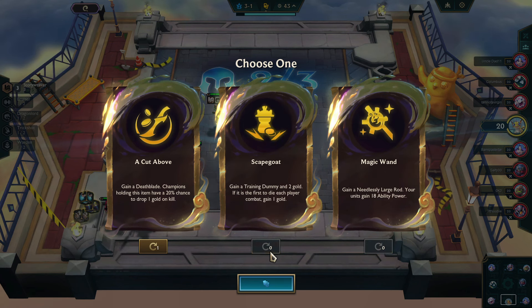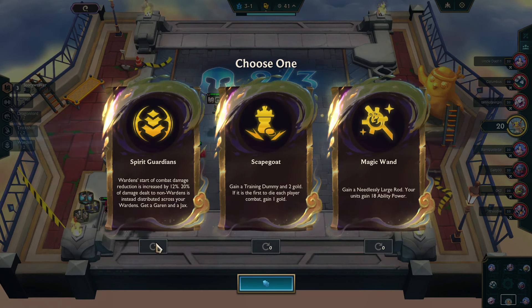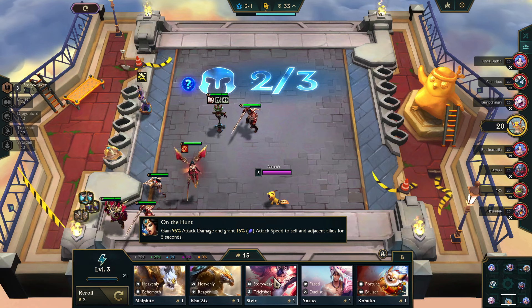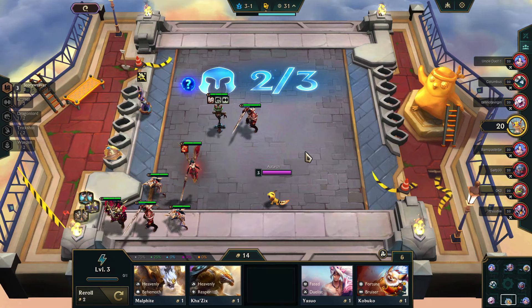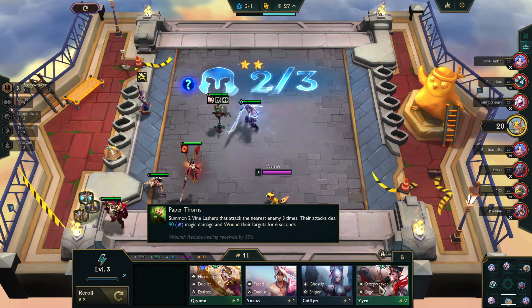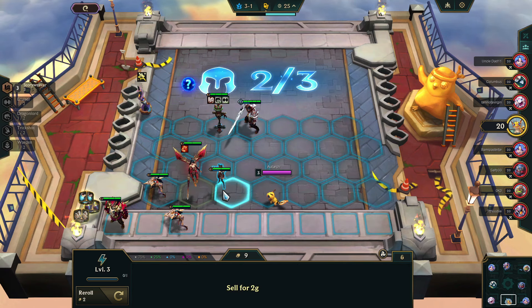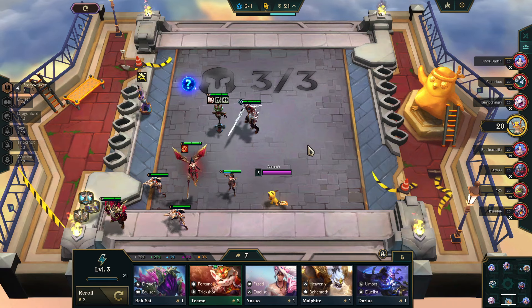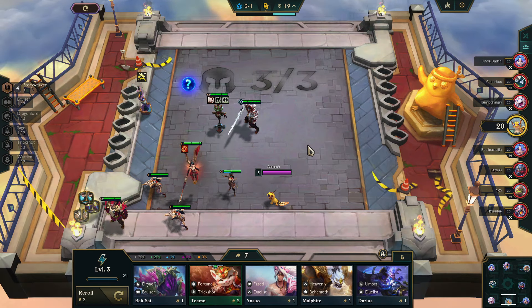Cut Above is a possibility because we could put it on Sivir, but Magic Wand will actually be better because we're going to want to bring in Diana as one of the carries later on. Normally I don't like going Dragonlord unless I start with a Diana, but since it's on the Wandering Trainer, we know we're going to work towards it later. Further, one of our Storyweavers is a Sage, and Diana is Dragonlord and Sage, so it synergizes very well together.